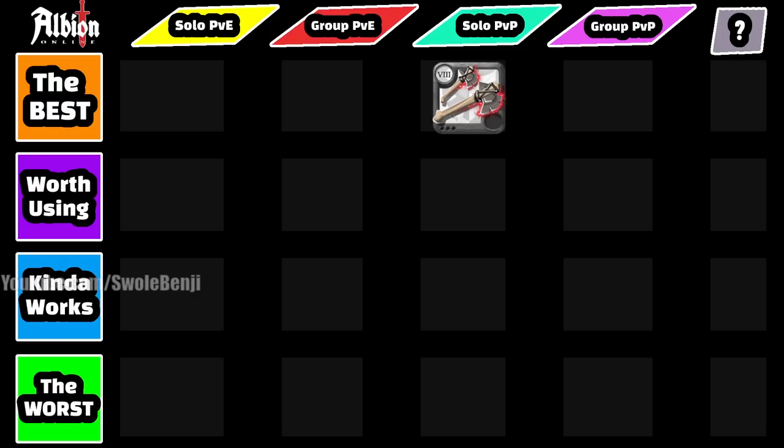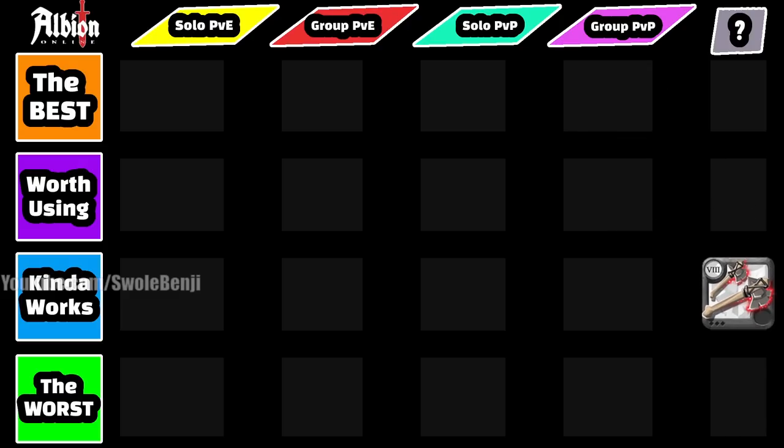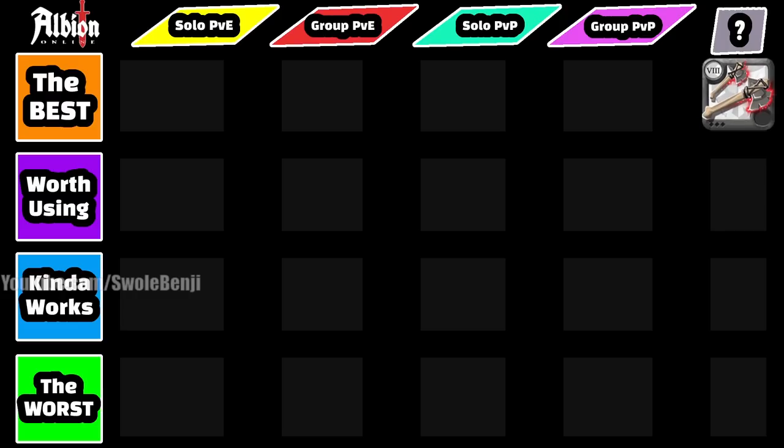For solo PvP, Bear Paws is phenomenal — great for killing gatherers and farming open world mobs, and it's the second best dismounting weapon in the entire game. If you see someone with one you're probably not getting away. For group PvP it's equally monstrous — you jump in, deal tons of damage, jump out, and cleave large chunks of enemies for high damage. For arenas, you jump around the battlefield cleaning house and can easily top the scoreboard. If you're looking for an axe for PvP, Bear Paws is it.